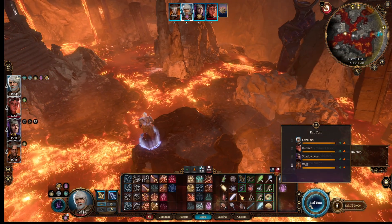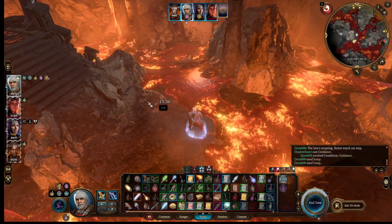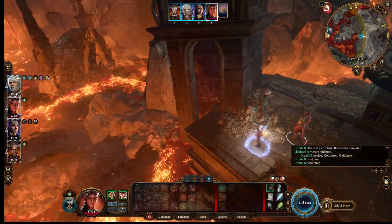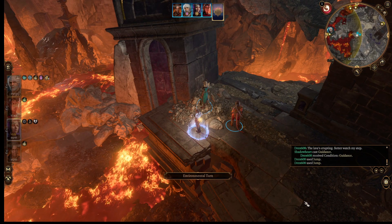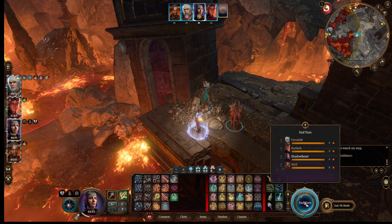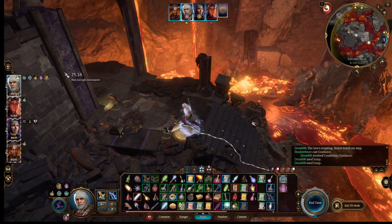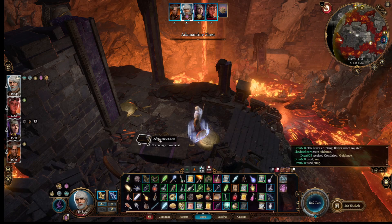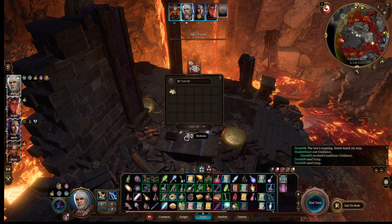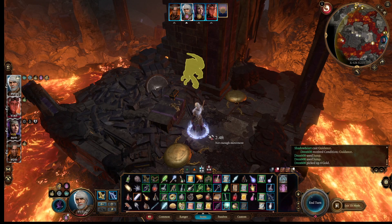Will skips his turn. Now I should be able to jump to here — if not over, then through. Up as far as I can. End turn. Not enough movement. I got the money. There's a chest — that must be where the thing is, and he's back there.